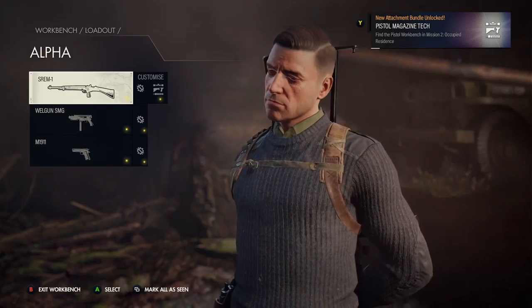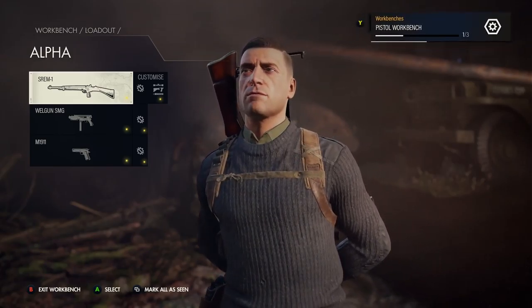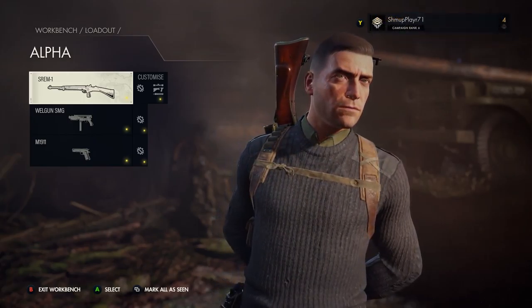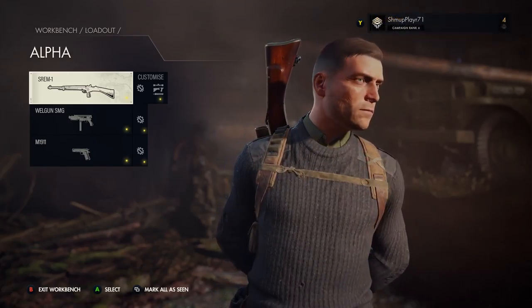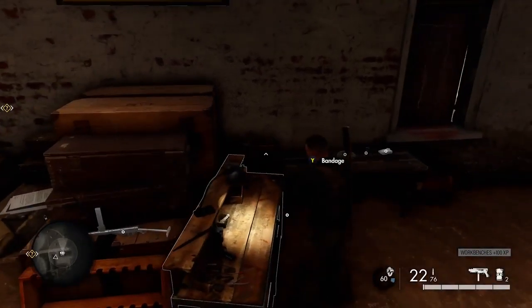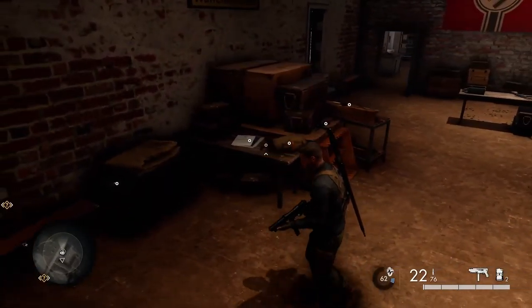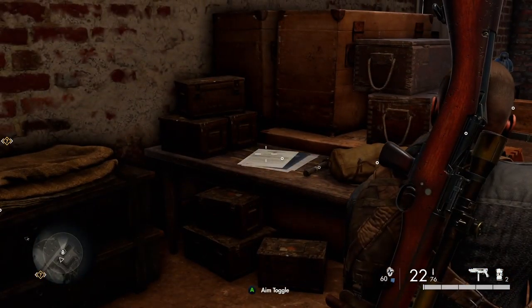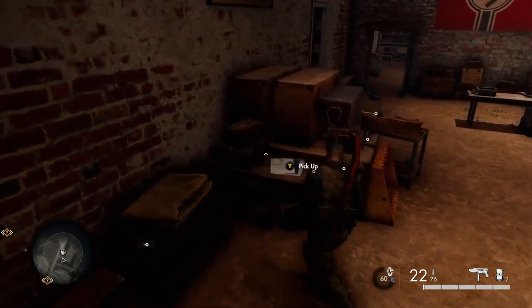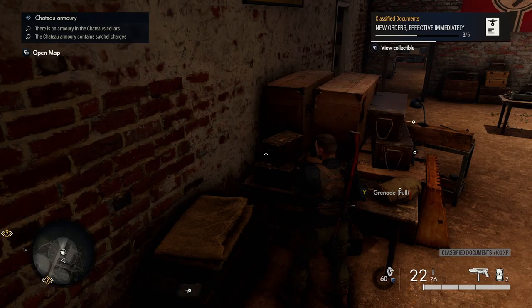'Let's put this workbench to good use' - there you have your first workbench, which is a pistol bench. That's the first of three workbenches. There are still 19 collectibles total. Just behind this workbench you've got another classified document - that's the third one.